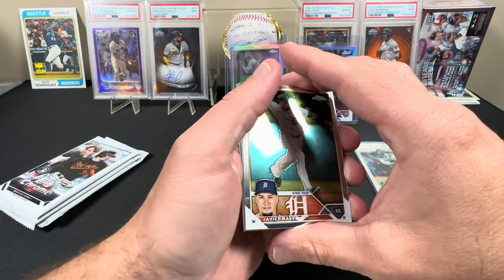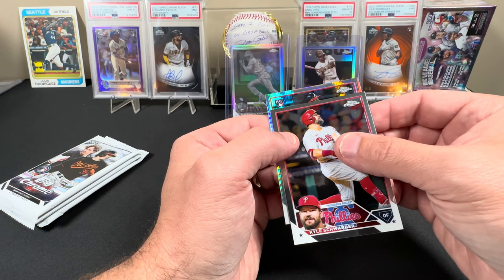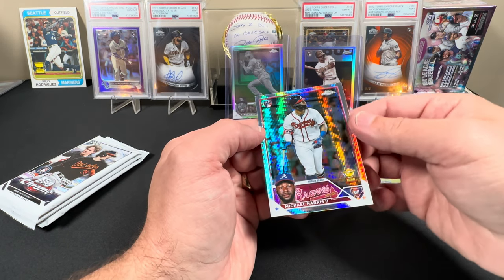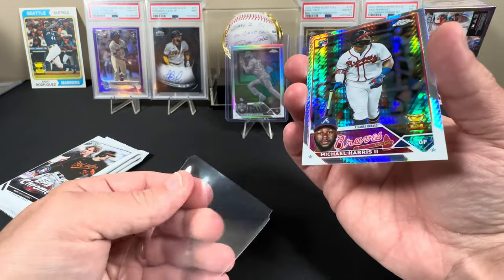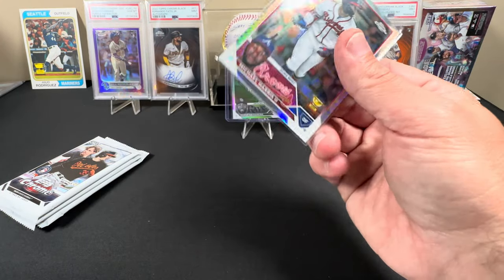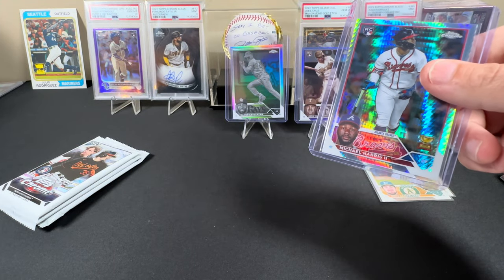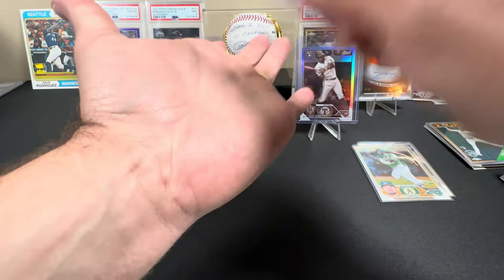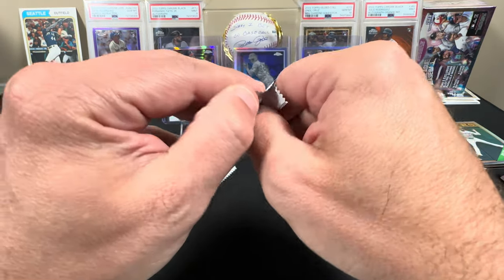Anything thick? Looks like a negative also. Javier Baez. Tyler O'Neal. Kyle Schwarber. And we've got a prism — it's a rookie, it's a Brave, and it is my guy Michael Harris II. So now I have his sepia, I have a bunch of his cards. I like this one though, this one's pretty. Randy's negative vibes are killing me — see what I did there?